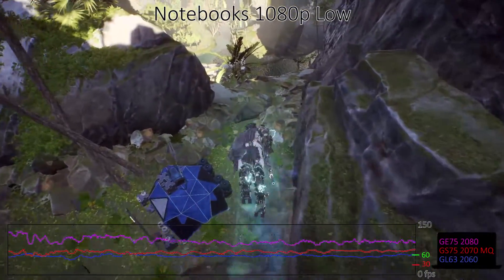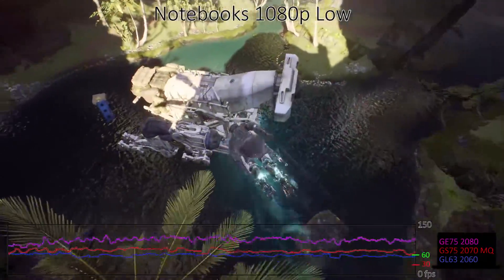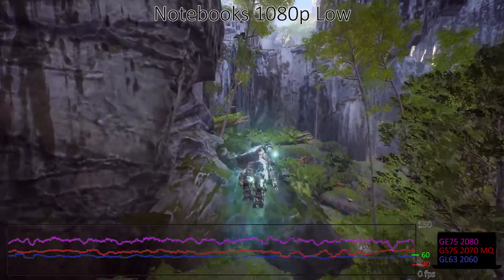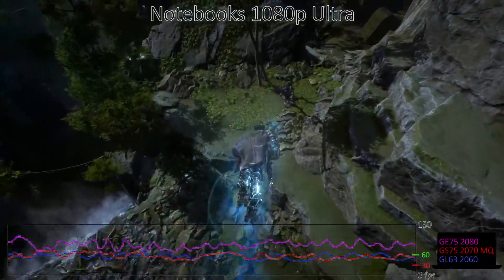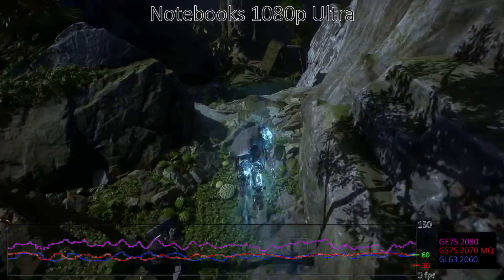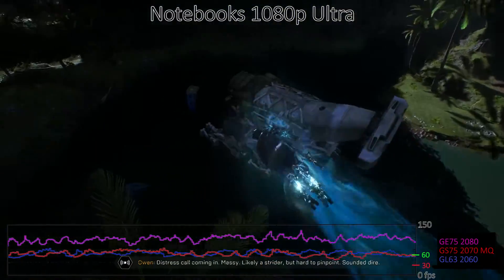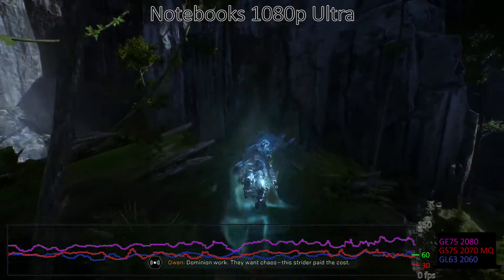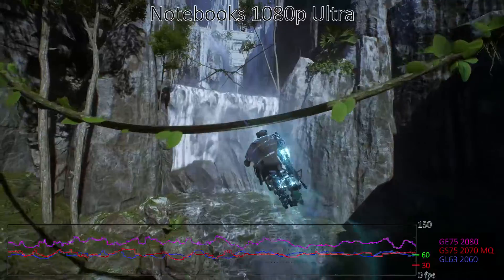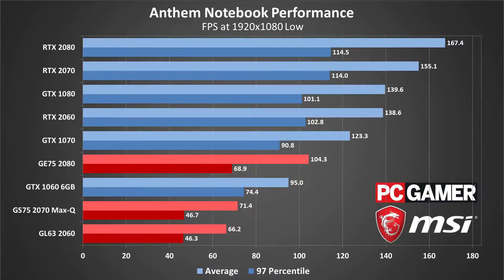Switching to laptops, the mobile RTX 2060 ends up basically tied in performance with the RTX 2070 Max-Q. They both have similar power requirements of 80 to 90 watts, which makes the 2070 Max-Q rather questionable at this point. The RTX 2080 meanwhile is held back by the slower clocked mobile CPU, dropping performance below every desktop card except the 1060 at lower settings, and basically only matching desktop RTX 2060 performance. All three laptops feature higher refresh rate displays — 120Hz for the GS63 and 144Hz for the GS75 and GE75 — but even at minimum settings, Anthem doesn't come close to taking advantage of these higher refresh rates.